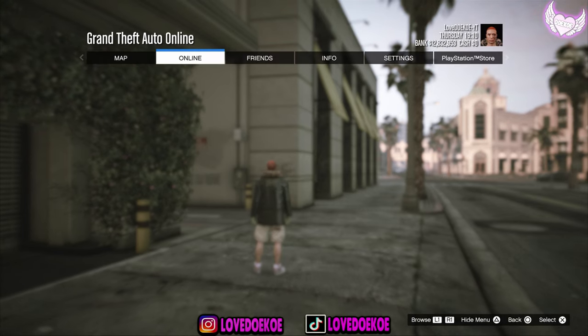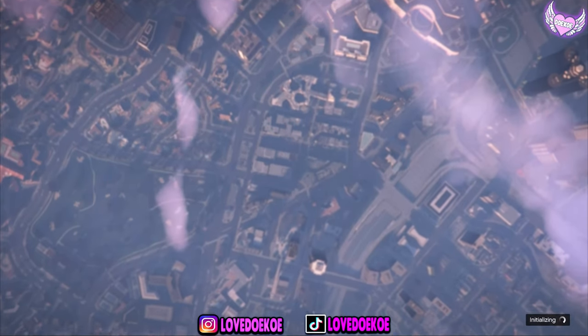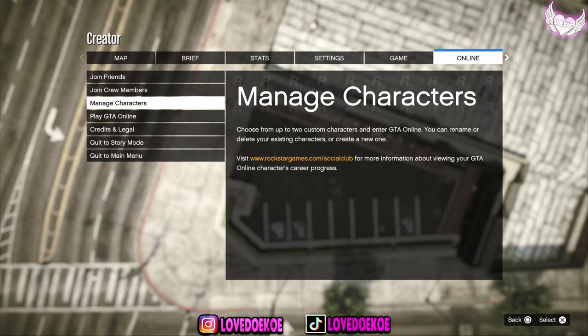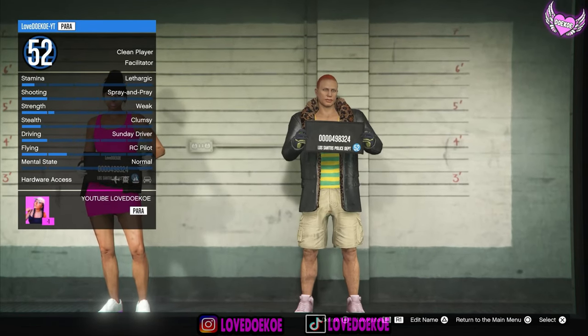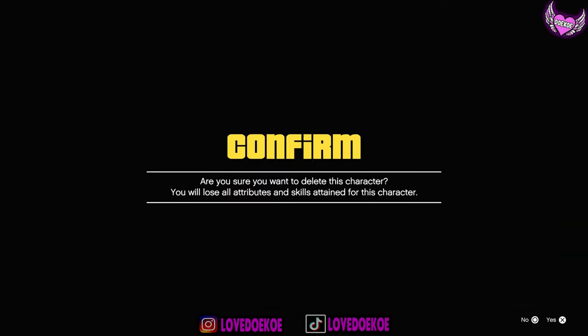When you're back in online, open up your pause menu and go over here to the Rockstar Creator. Now click on create a race, click on tutorial, and accept this alert. Now open up your pause menu, go to online, and then go over here to manage characters. Now what you want to do is delete your second slot, so be really careful with this. Click on the square button and confirm it.